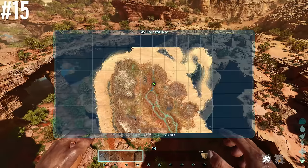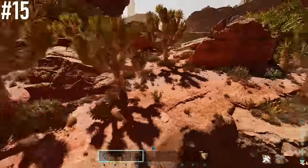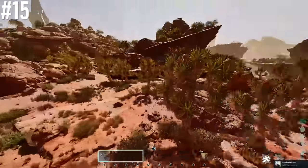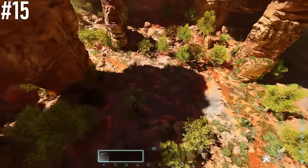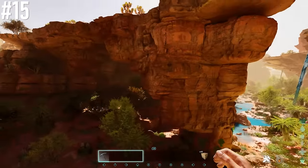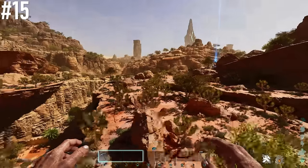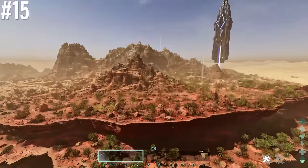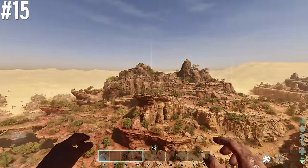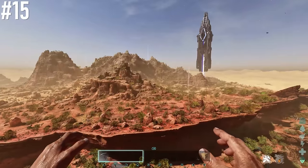Next base location is 31.7 latitude, 51.3 longitude, near the top of the map. It's a really nice spot — quite flat on top with pathways leading up, so easy access to the land below where there's plenty of water. Wind is at 65%, plenty of room to build, and you can extend outward. There's a metal mountain with loads of crystal and obsidian on both sides of the canyon, plus plenty of rare resources and good creatures to tame nearby.